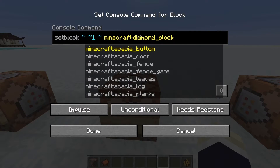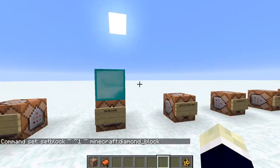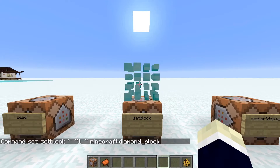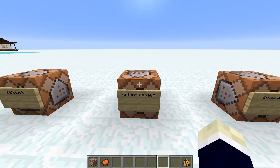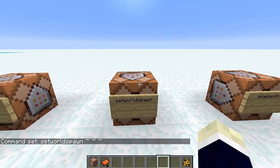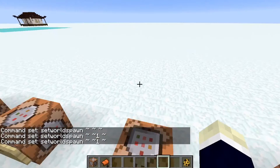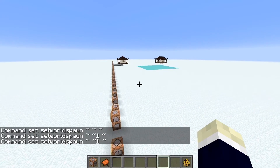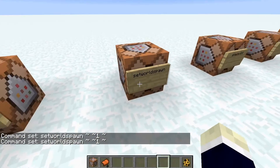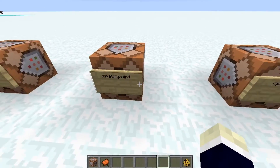The setblock command: type setblock, the coordinates of wherever you want, and then whatever block you want. Very handy for just placing blocks. The setworldspawn command sets where everyone in the world spawns — if I set it here, everyone who spawns in this world will spawn at this location.